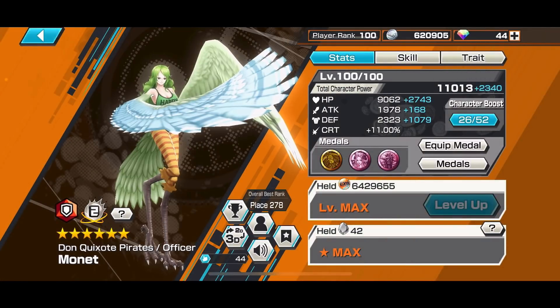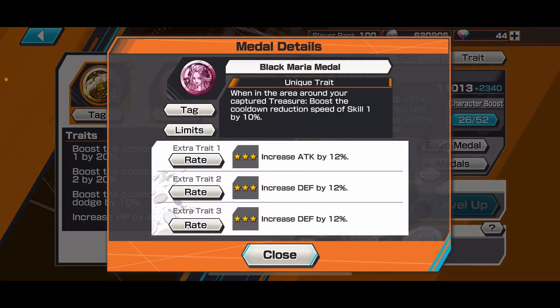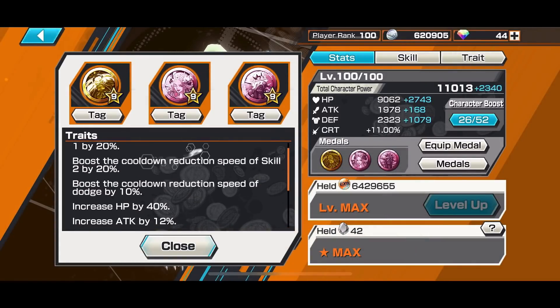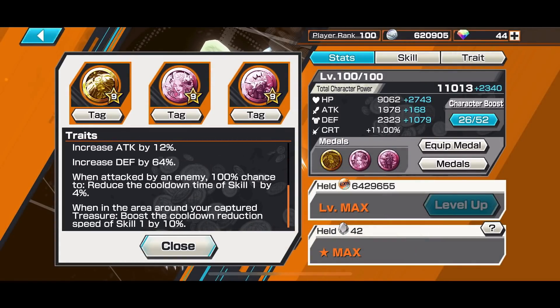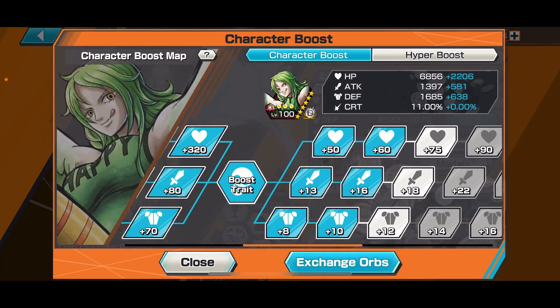The medal set I'll be using for Monet is the Animal Kingdom Pirates set — Kaido medal, Black Maria medal, and Wildfire medal. This provides skill one and two cooldown, dodge cooldown, and skill one cooldown for every hit I receive from an opponent. One hit from an opponent gives 4% skill one cooldown, and while around my treasure area I get 10% skill one cooldown.